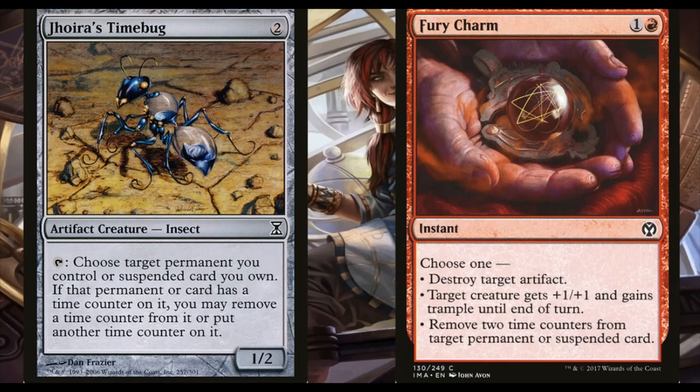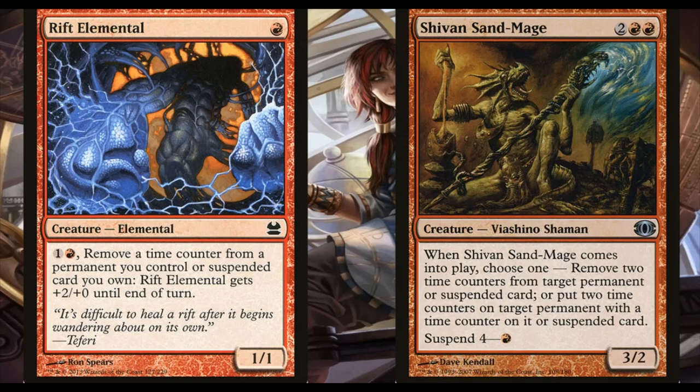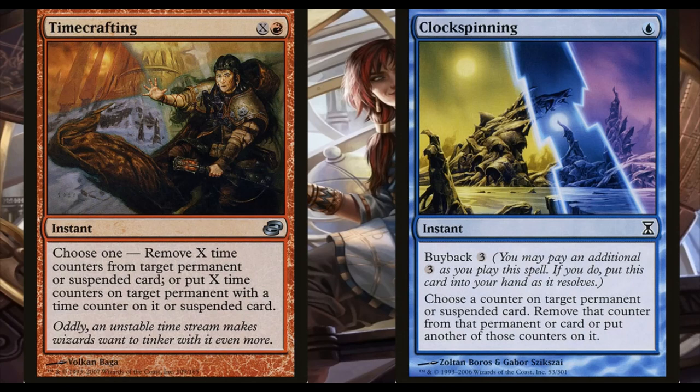Rift Elemental lets you pay two mana to remove time counters from permanents and give them +2/+0 until end of turn — you're not really looking to make him big, but the two mana to remove a time counter is super useful. It's a one-mana creature so you can get it out easily. Shivan Sand-Mage isn't anything great on its own, but when he enters — after you suspend him for one mana or just play him — he removes or adds two time counters from a target permanent or suspended card. Time Crafting and Clock Spinning are similar: they remove or add time counters, which can be really useful. Adding counters might seem weird, but say you're predicting a board wipe — you might want to wait an extra turn for your big threats to enter safely.